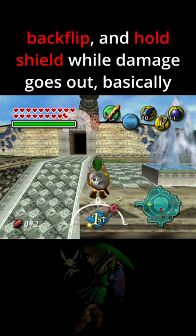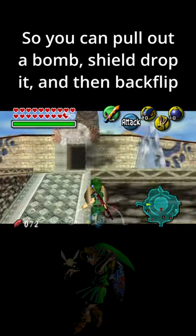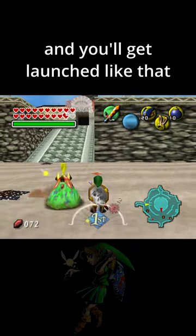All you have to do is backflip and hold shield while damage goes out. So you can pull out a bomb, shield drop it, and then backflip, and you'll get launched.